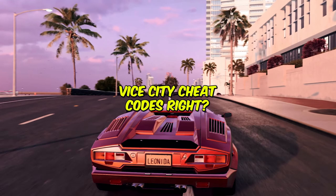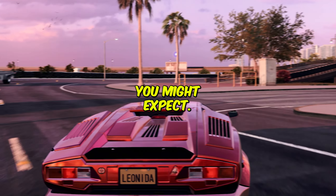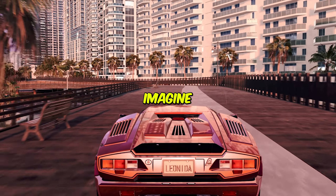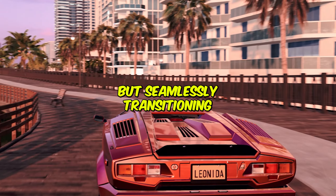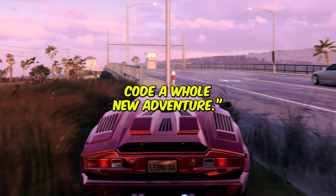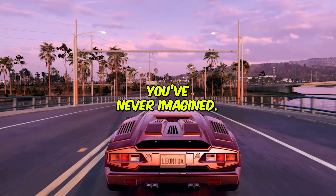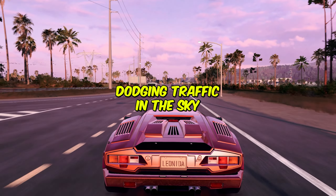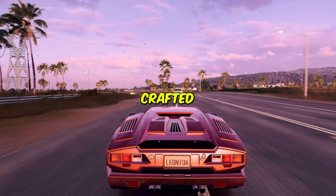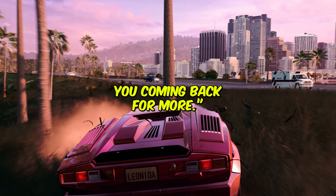Remember those classic YCT cheat codes? The ones that turned the game on its head. Well, they are back, but not in the way you might expect. Rockstar is giving these old tricks a new spin, adapting them to the expanded mechanics of GTA 6. Imagine not just turning your car into a boat, but seamlessly transitioning between land, sea, and air with enhanced realism that makes every cheat code a whole new adventure. These codes are not just about fun, they're about exploring the game world in ways you have never imagined. Whether you are dodging traffic in the sky or cruising the ocean waves in a car, Rockstar is ensuring that every code feels like it's been crafted for the new era of gaming, offering a blend of nostalgia and innovation that will keep you coming back for more.